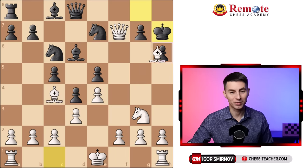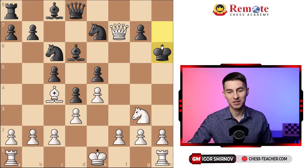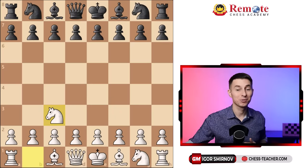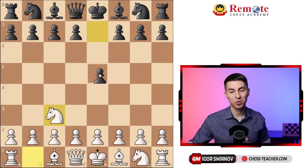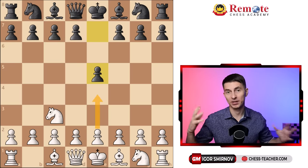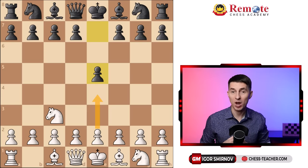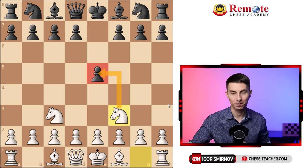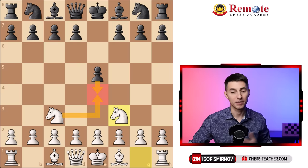Even stronger is bishop takes h6 — just complete destruction. They can't take with the pawn because it's pinned, queen takes g7 is a major threat, and if the king takes, our queen goes back to h5 and it's checkmate in one. That covers the move pawn to d5. How about the other common move, pawn to e5? Of course you could play pawn to e4 which transposes into the Vienna Game or the Bishop's Opening — that's perfectly fine. However, you can also play it in a more unique style by playing knight f3 first, hitting this pawn.